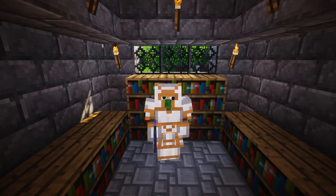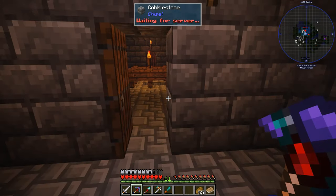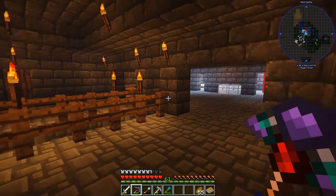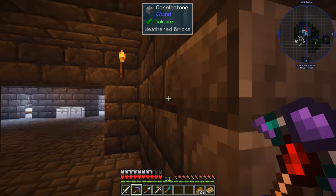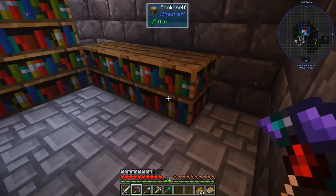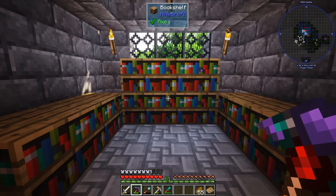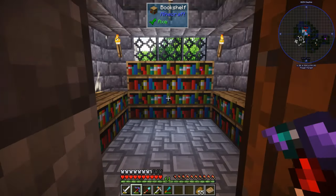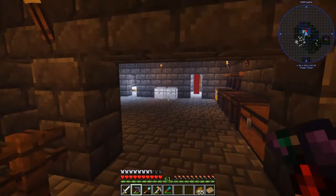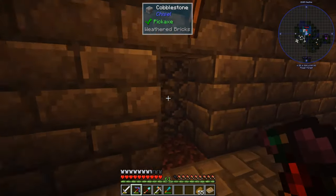I bet you can guess what I'm trying to do. Let me show you what I've done. I have done a lot of stuff off screen — just expanding my base. I started working on an enchanting room. With Tinkers I'm not going to enchant my tools, but fishing poles and some different stuff I can enchant, and that way I can use up all these XP levels because I don't know what else I'm going to do with them.